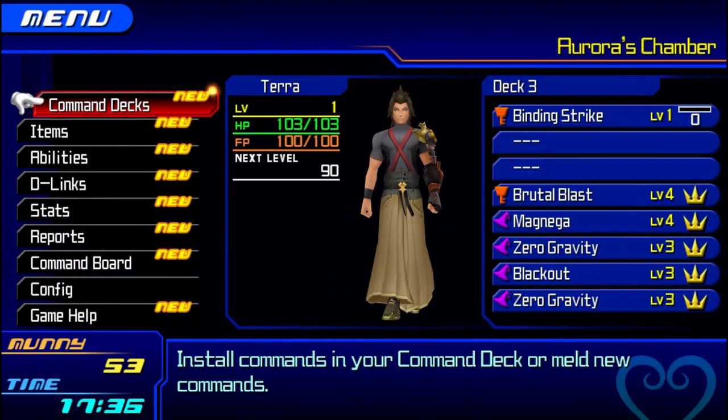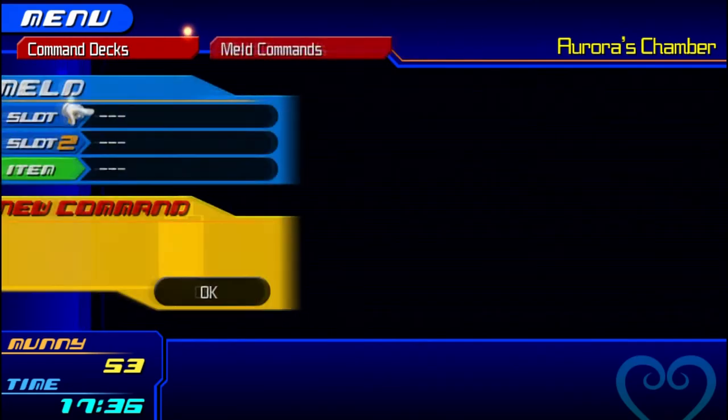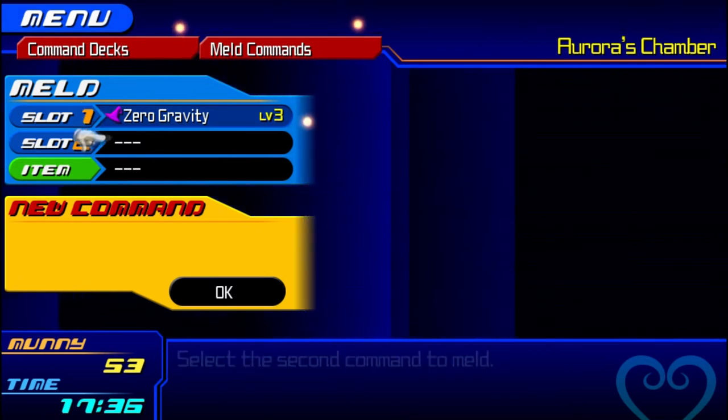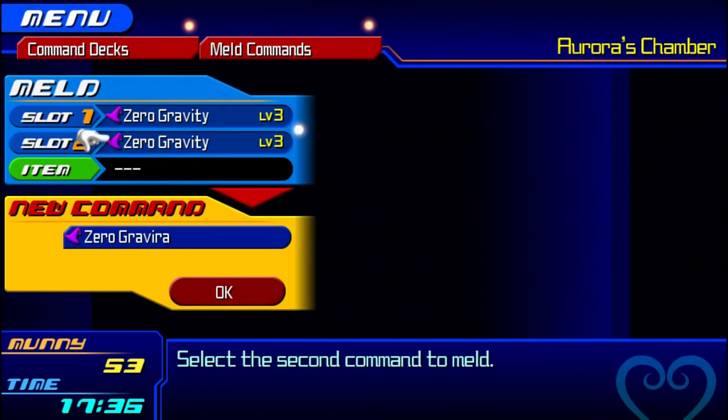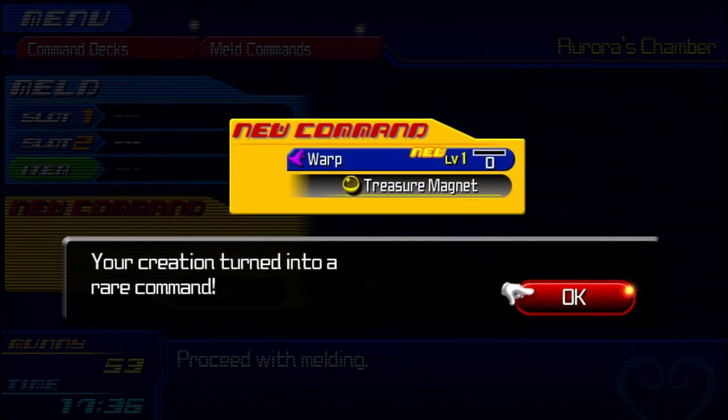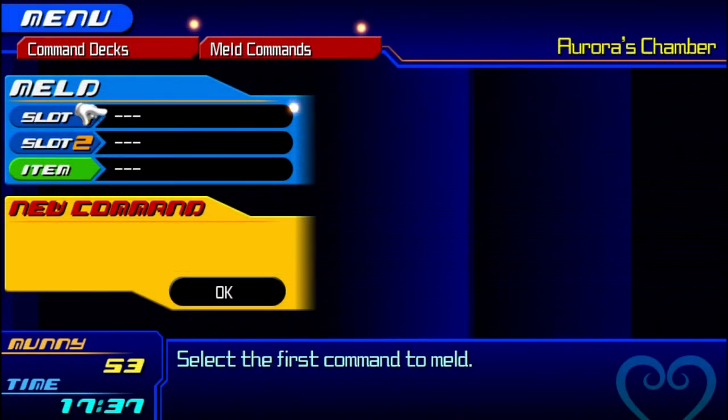Make sure you save your game before trying this one, because it is a Rare Synth, so you're not going to get it on your first try unless you're incredibly lucky. Synth two Zero Gravities together, and hopefully it becomes the Rare one — like that, thankfully. You get Warp. I don't know the exact percentage but I think it is pretty low. You can synth two Zero Graviras together — I don't know if it's because it's a second tier spell you have a higher percentage chance, but this is the cheapest way to do it to my knowledge. So hang in there and you'll eventually get it.